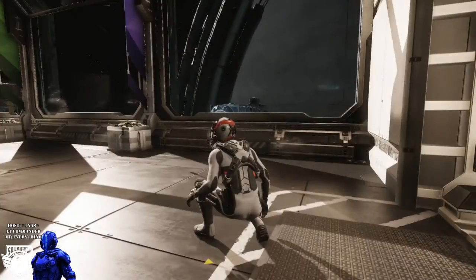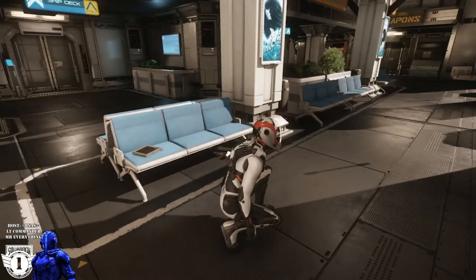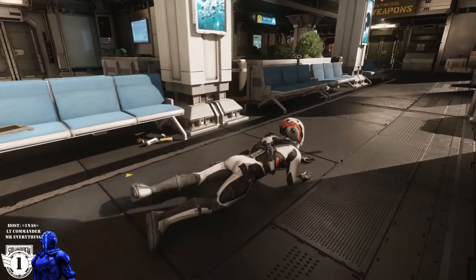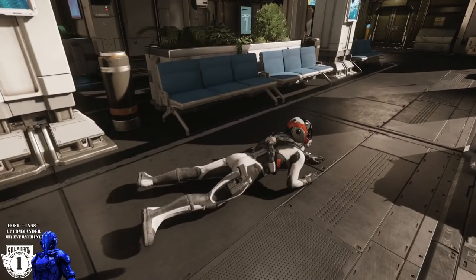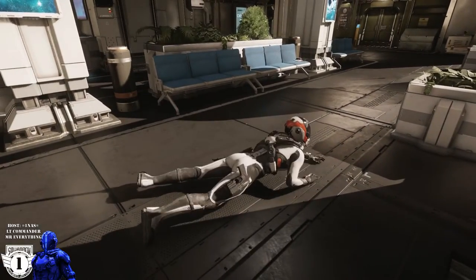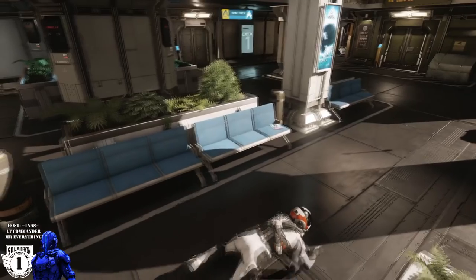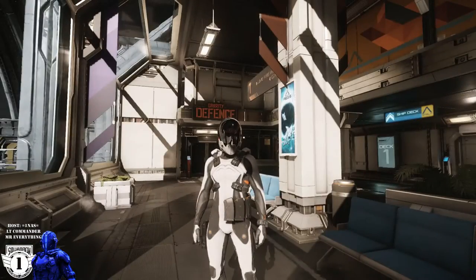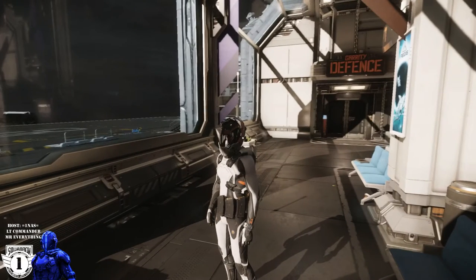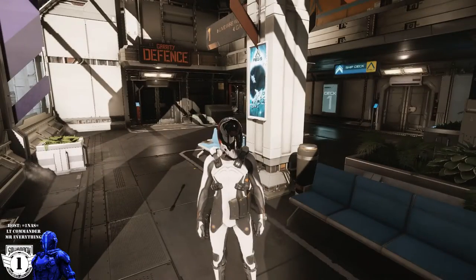The suit affords quite a bit of flexibility — if you need to sneak, you can definitely do that. If you need to go prone, you can do that too, and you can maneuver around with no problems. If you need to roll, you can do that. This is an awesome kit. Alright guys, that was Mr. Everything with the One NAS uniforms. As we speak, new uniforms will come online and those will be brought to everyone's attention — but right now, this is where we're at. Thanks for watching.